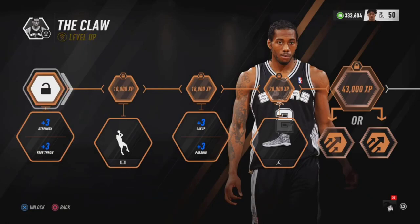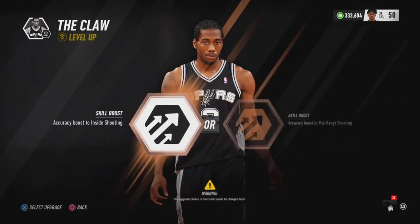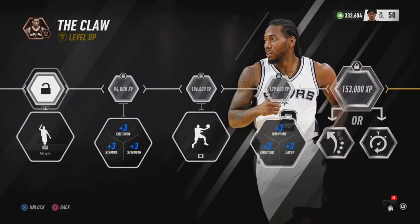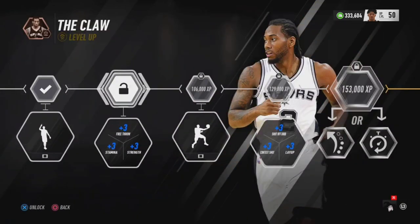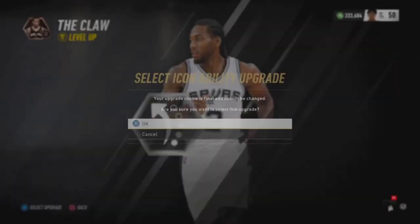I'm gonna go through both icon abilities so y'all can understand them from a goat standpoint, because a lot of y'all don't understand it very well. You have different icon abilities right here. For the first part it's really preference, it doesn't matter. I normally go with range shooting because you're not taking inside jump shots. For the silver part, just upgrade and get the animations. For the gold part, pick the stack ability — I'm gonna tell y'all why.